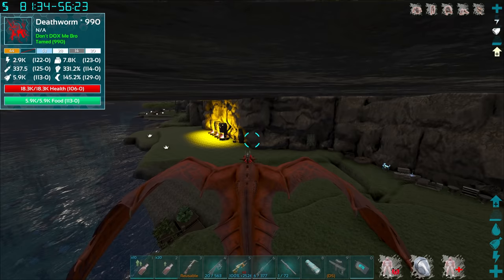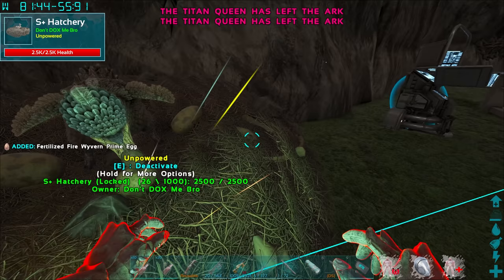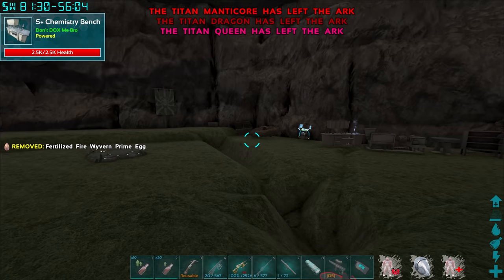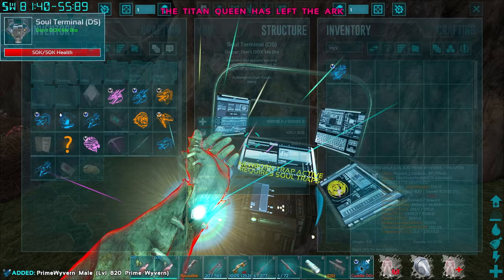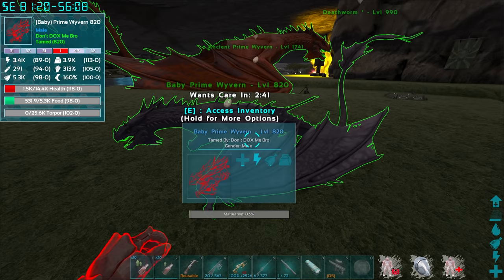This egg should be ready to hatch anyway - I keep stalling, I keep just getting distracted by things. Oh look, they're leaving! Okay, that's good - I'm happy that that's happening. How is there four of them all leaving at the same time? So we have a Wyvern and a Prime Wyvern - I need to be mounted on it to use the Sacrifice Elixir. I do need to just wait for this thing to be fully grown up, and then we can go ahead and sacrifice it. I'm so glad that all those Titans left this arc, because that would have been a nightmare.